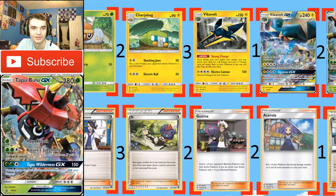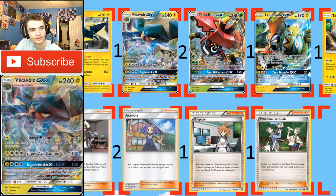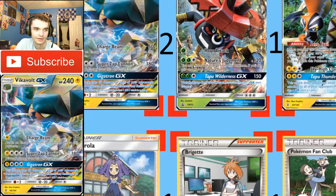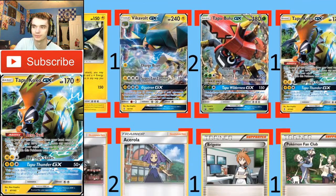The main synergy is with Tapu Bulu and its second attack, Nature's Judgment. For two Grass and a Colorless, it does 120, and if you discard all the energy from it, it does 60 more damage — so it does 180 per turn, which you're able to ramp up pretty easily just by searching for energy and attaching a Grass one from your hand.